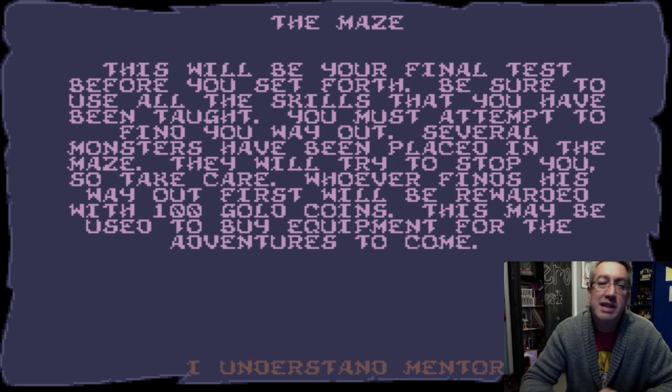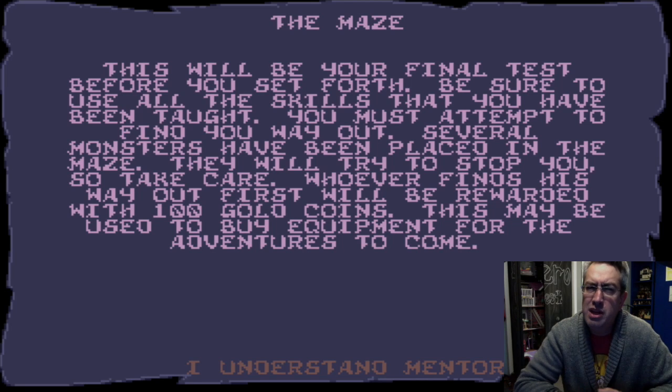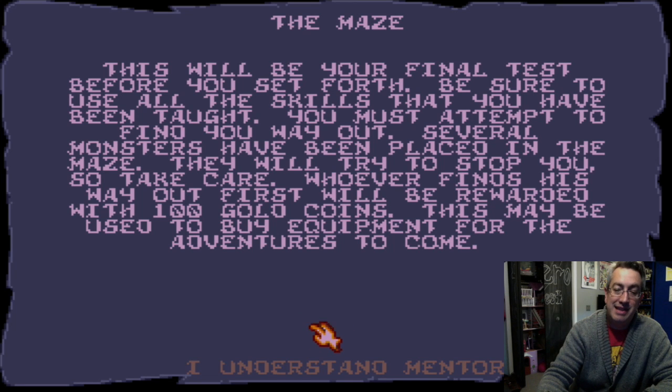This will be your final test before you set forward. Be sure to use all the skills that you have been taught. You must attempt to find your way out. Several monsters have been placed in the maze — they will try to stalk you. So take care. Whoever finds his way out first will be rewarded with 100 gold coins. This may be used to buy equipment for the adventurers to come. So — just a second — I understand the mentor.